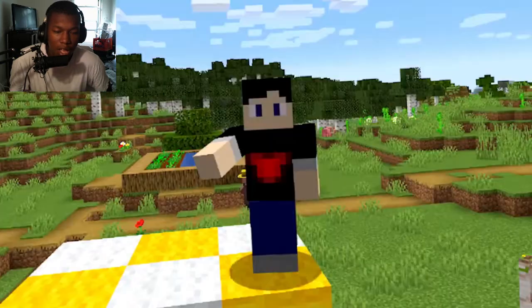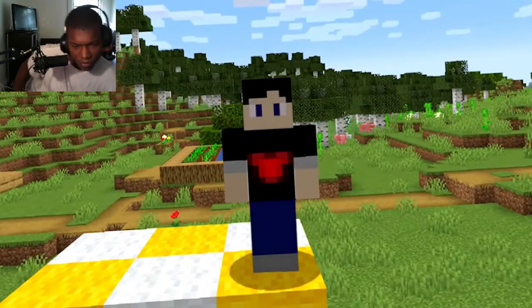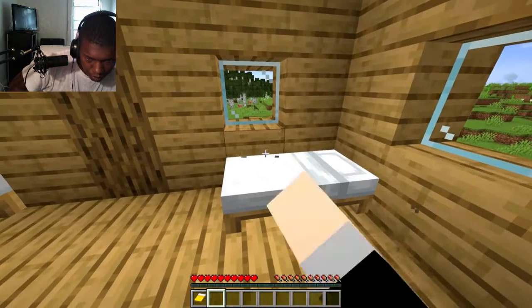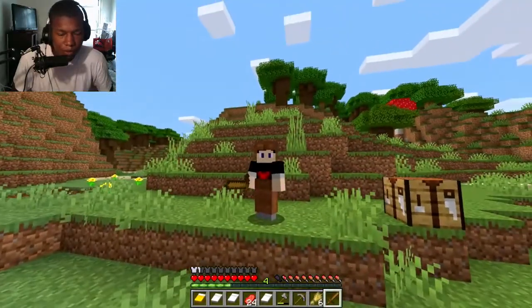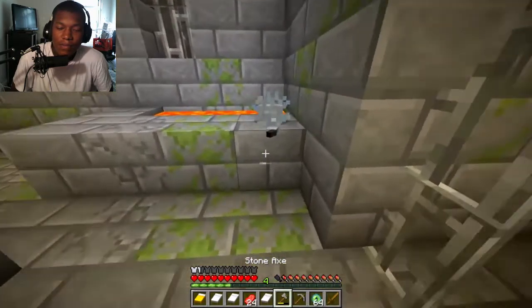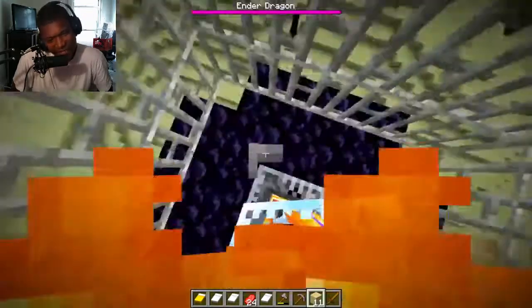This next runner definitely doesn't seem like he understands the rules of speedrunning. He starts in a village where he shows off his excellent level of agility. After wiping out an entire population of animals, he makes a very interesting decision — he announces that he's going to the bathroom and shuts the video off. Then he turns it back on and he's suddenly in the stronghold. What a very skilled and talented speedrunner. E.